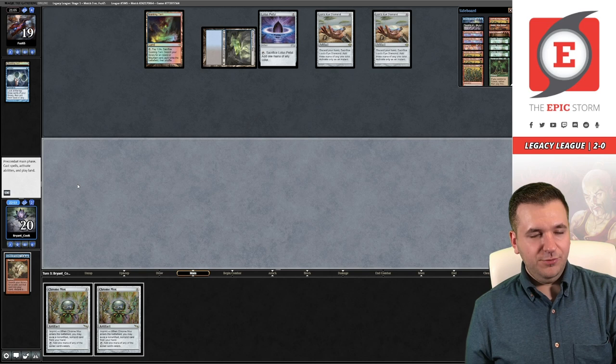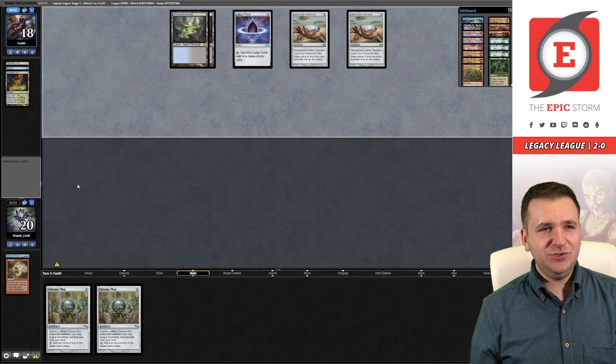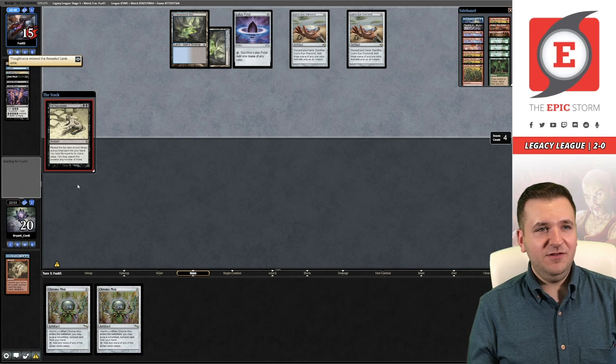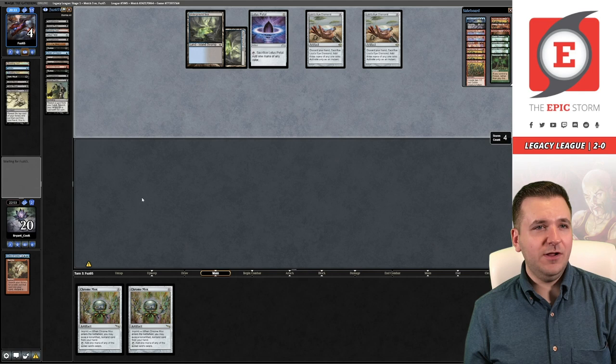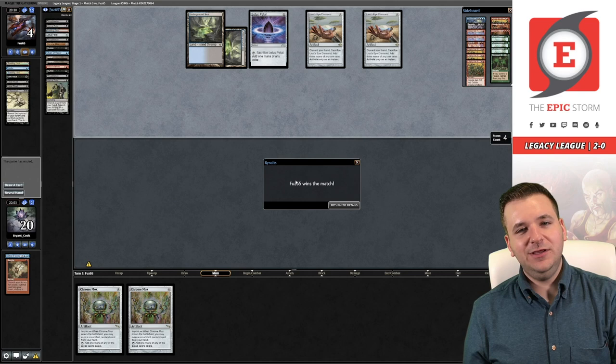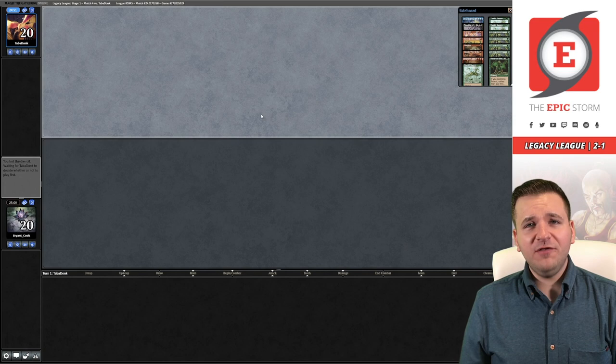I don't have any regrets by the way about mulliganing those hands — none of those hands were keepable. I think this is just ANT but ANT usually doesn't run Tarn — they're a Misty deck. One's casting their spells. Yes, it is ANT. They're at four now so they have lethal. Alright, we just lost to ANT unfortunately — we're 2-1. I feel like this is a matchup we probably should have won, but not the end of the world. Round number four coming right up.